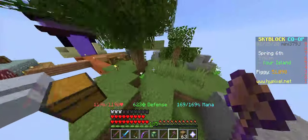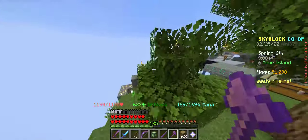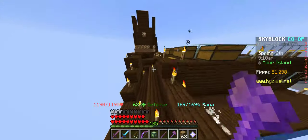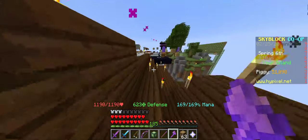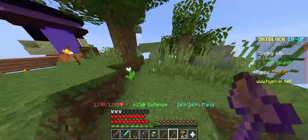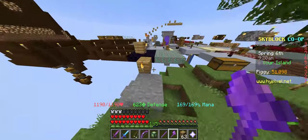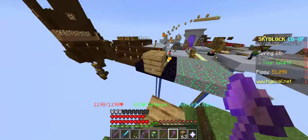I would say this is a mid-game strategy. You'll probably get about 1 supercompactor a day, and 1 supercompactor sells for 350 to 400k, so it's a pretty good amount of profit.